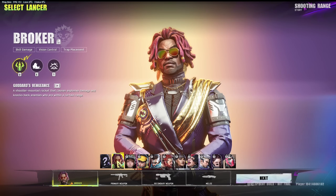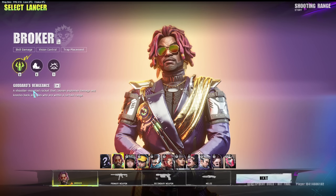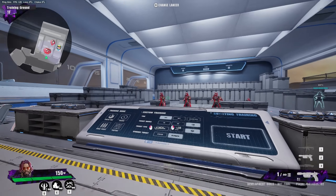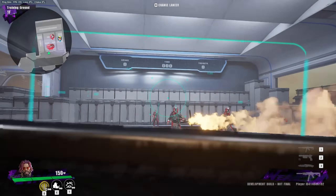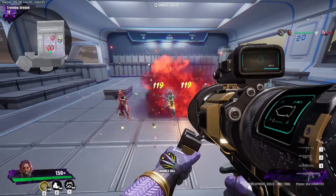There are really cool secondaries and then of course a melee. Each character has abilities. So this is Broker, then there's Nitro, and it keeps going on. Broker's first ability is Q — a shoulder-mounted rocket that causes explosive damage. This game looks really sick. Look at that rocket — it is insane. The reload is pretty insane on it too.